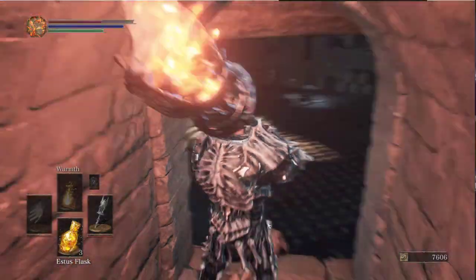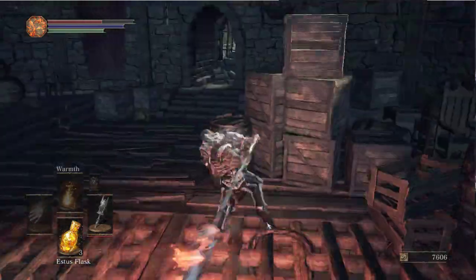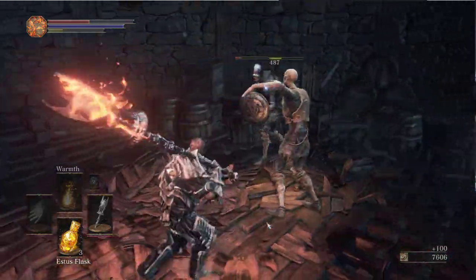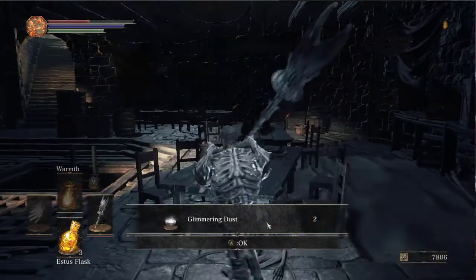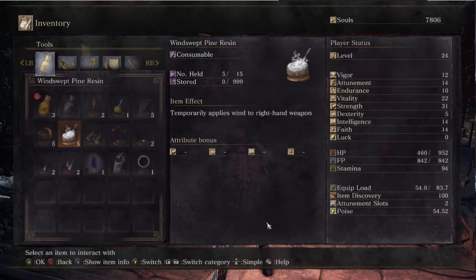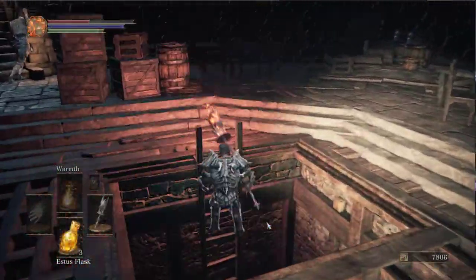Braille of Divine Tome of Kareem. Okay, that's just sitting there. Oh, I killed this guy. We gotta find a better weapon - this one sucks. No, I can't even use it on my weapon. So it's literally worthless.